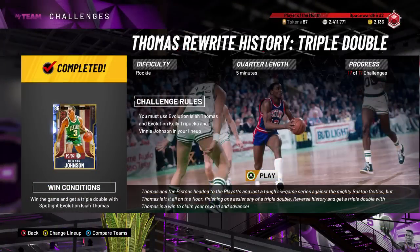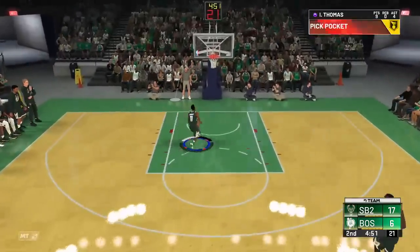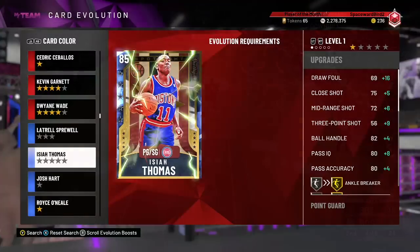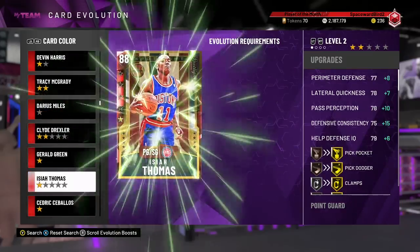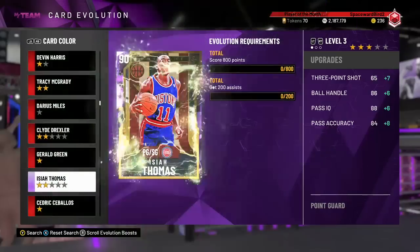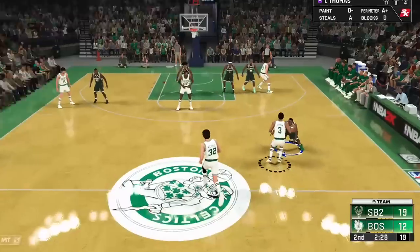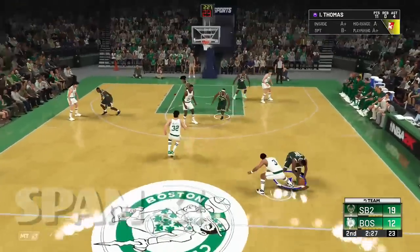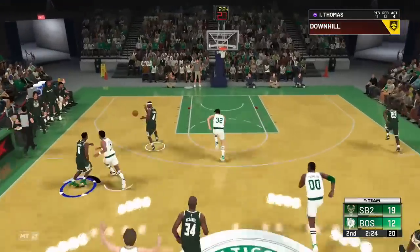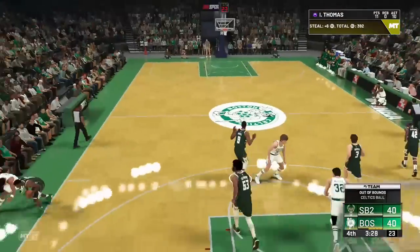Game number six is a challenge that some people are struggling with — that is the Thomas Rewrite History Triple-Double Challenge, which requires a triple-double with that Evolution Isaiah Thomas card. We recommend going for points, assists, and then steals. Don't try rebounds. The first thing we recommend is upgrading your Evolution Isaiah Thomas all the way to an amethyst, which gives improved ratings and, most importantly, gold pickpocket — the badge that improves the player's ability to steal the ball from a ball handler. It's on rookie difficulty with five-minute quarters, so do not stress. Keep the score close; if you get the ball on offense and don't need the points, run out of bounds and turn the ball over to give the ball back to the other team for more possessions and more attempts to get your 10 steals.